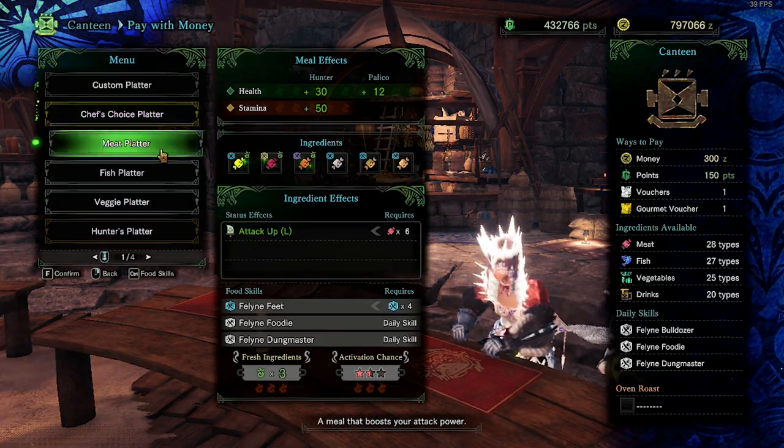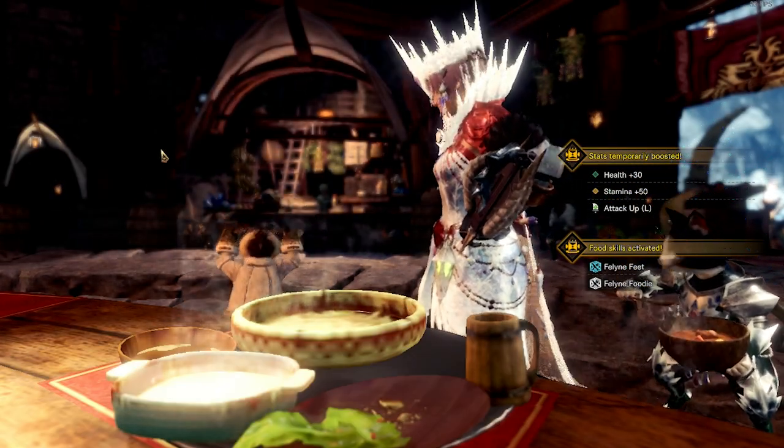Eat for attack up large food. Get Feline Insurance, Mark C, or Safeguard.